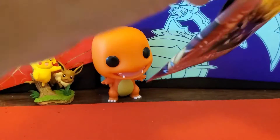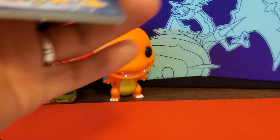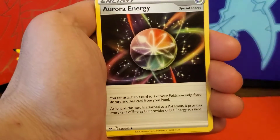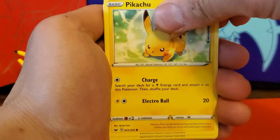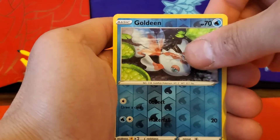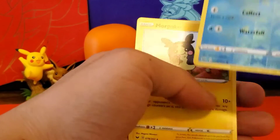Can we get some last-pack magic? Come on, let's see. Psychic Energy, Thwackey, Poké Gear 3.0, Aurora Energy, Hoothoot, Scorbunny, Pikachu, Sinistea, Wooloo, Reverse Holo Goldeen, and for the final card — Regular Rare Morpeko.